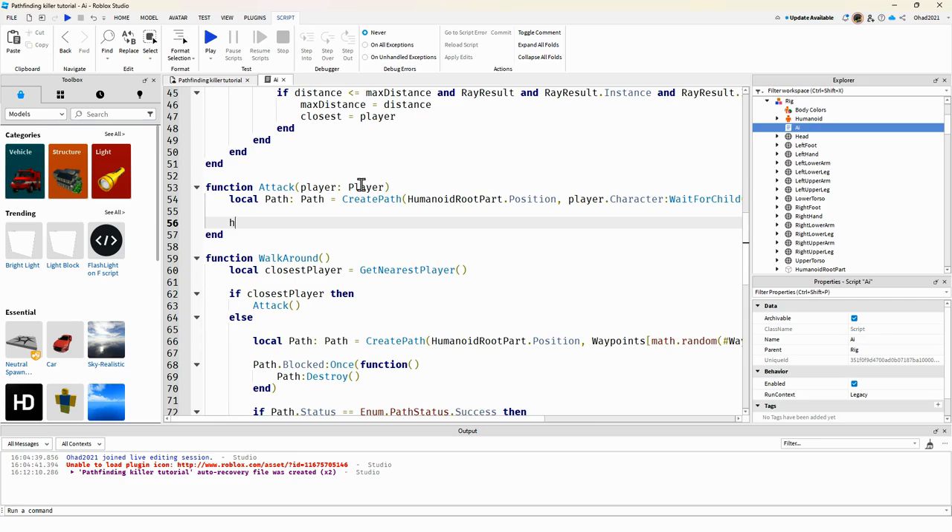Right here we do humanoid:MoveTo(), calling path:GetWaypoints() with the attackPathNumber index, to get that waypoint's position. That part is finished.